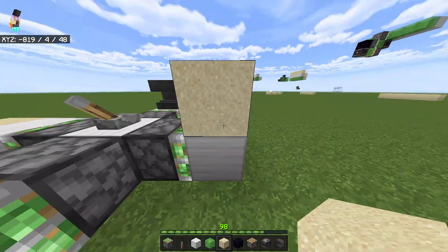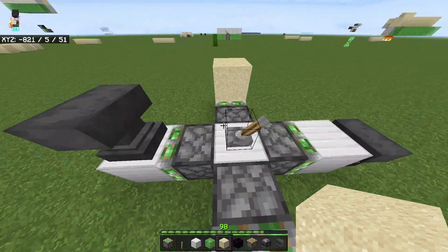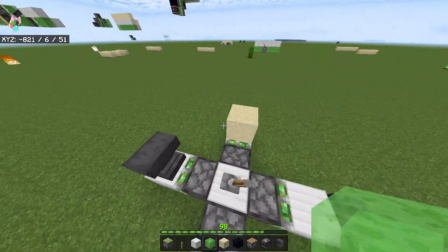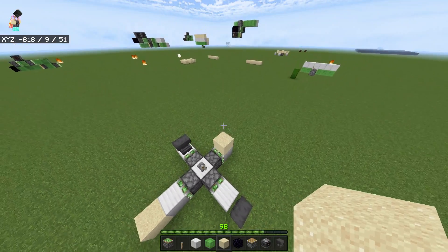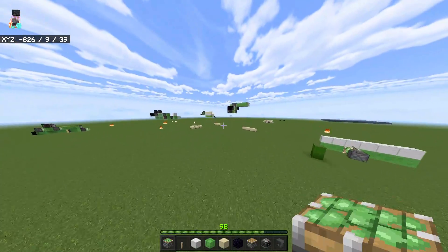So basically, the bug is that gravity blocks get pulled from the north and the west sides — and these are not even slime blocks, which is the weird thing. I was just kind of interested in this. It's just a really stupid bug.